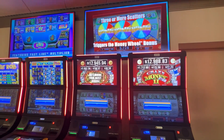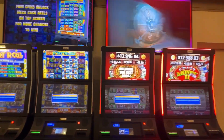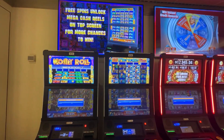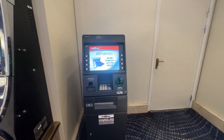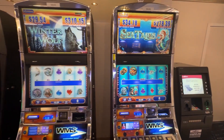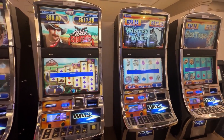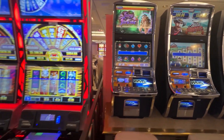We have a couple of the Money Grab, Crazy Money Two, and two of the Money Roll — also one cent denomination. Back on the main casino floor, there's your ATM machine for convenience; the fees are quite high on those ATM machines. And then these are some of the older machines where they just have one of each type.